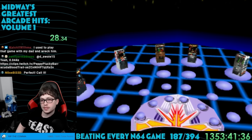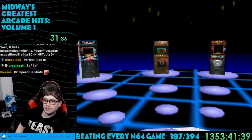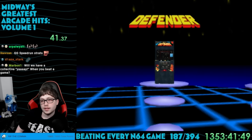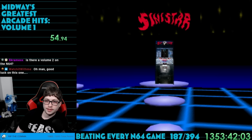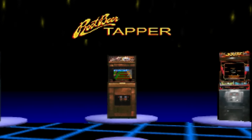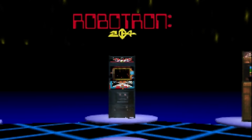When you boot up the game, there's a very low frame rate zoom into the menu area. It basically looks like a bunch of arcade cabinets floating in the Tron universe. There are six games total on the cart: Sinistar, Spy Hunter, Joust, Rootbeer Tapper, Robotron 2084, and Defender.